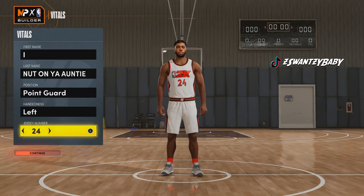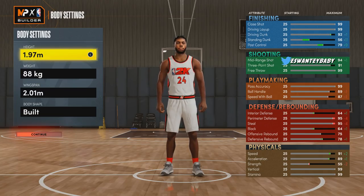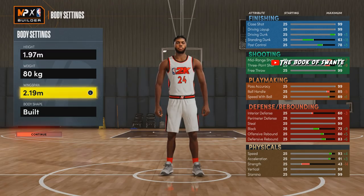I'm going to put 24 for Kobe. Pick whatever hand you want. We're going to make him 197 millimeters. What this creates is basically the attributes for a 6'5 lock, but that height is actually 6'5.5 — so you're going to be bigger. On other builds, putting this height makes you 6'6, so you get those 6'6 attributes. It's the glitch.